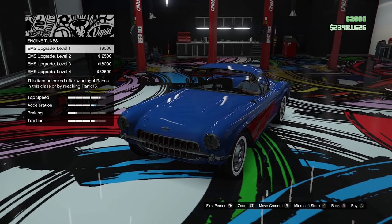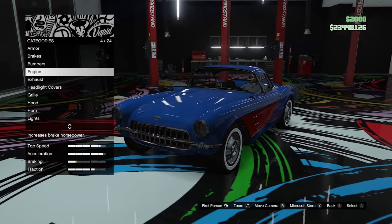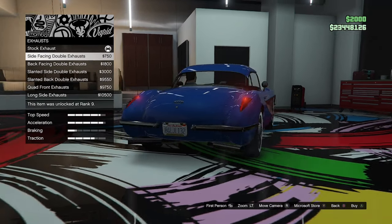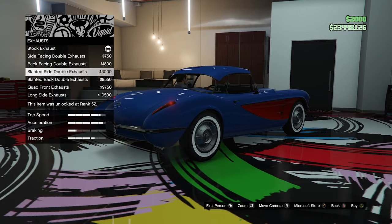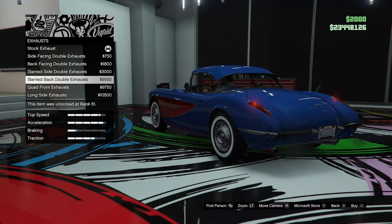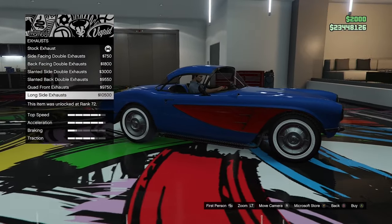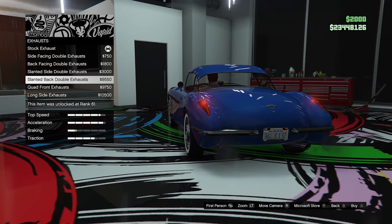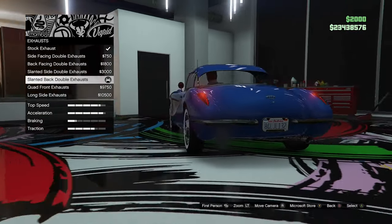Engine options — we don't have any visual engine options, just upgrades. That's a little bit of a shame; it could have been cool to see some visual engine stuff. For exhaust options, we do have the exhausts coming out of the fenders like on the real car. We can have side-facing double exhausts, back-facing double exhausts, slanted double exhausts, slanted double back exhausts, quad front exhausts if you want to build this as a gasser, and long side exhausts. I'm going to go for the slanted back double exhausts — I think they look quite clean. I was never a fan of exhausts coming out of the fenders, even on the real C1 Corvettes. That looks a little bit better in my opinion.